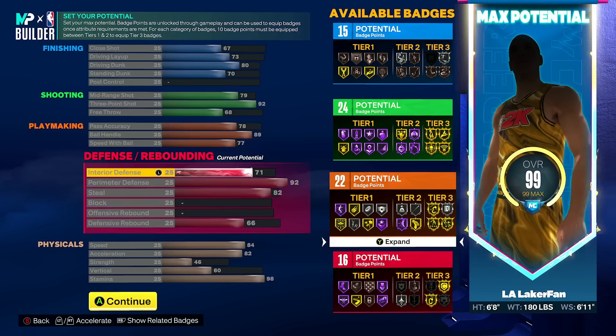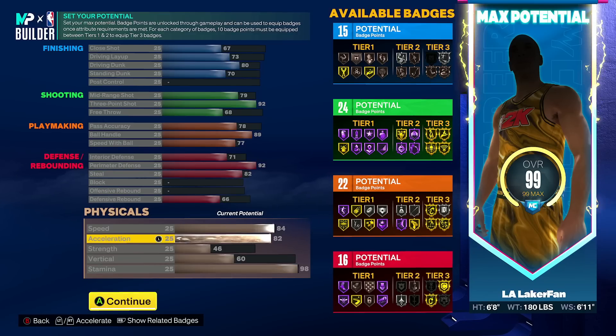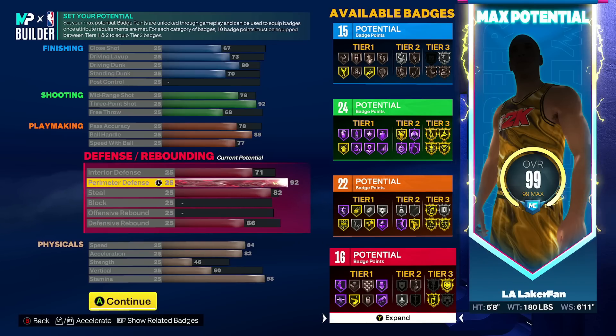22 playmaking, 24 shooting, and then we have 16 defensive badge points. We cut out speed by one — if you really wanted to, you could max out speed at 85 for the sake of being a lockdown, and that's actually what he's gonna be. So let's get to talking about that.